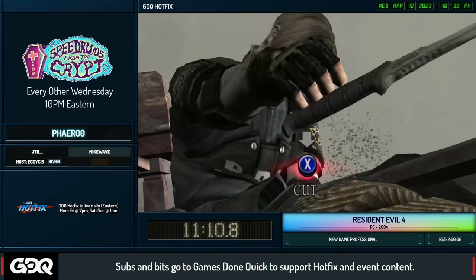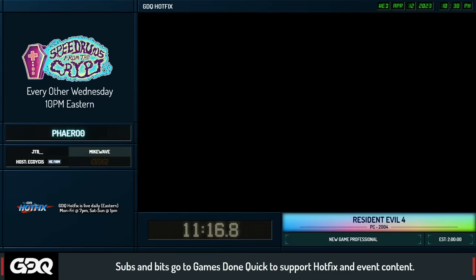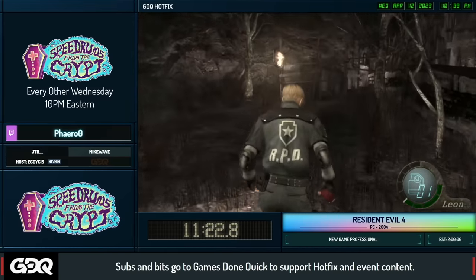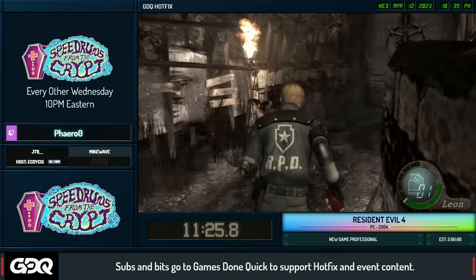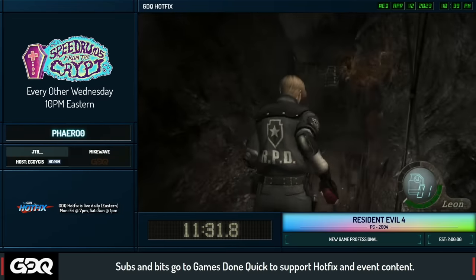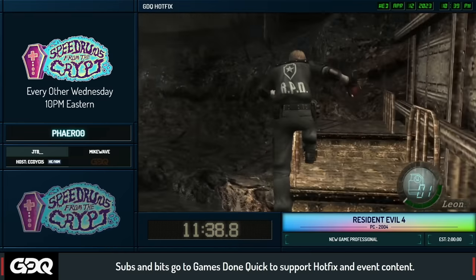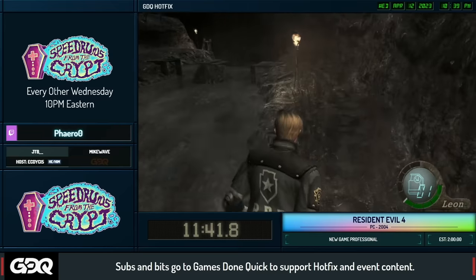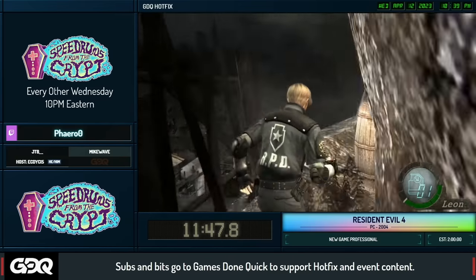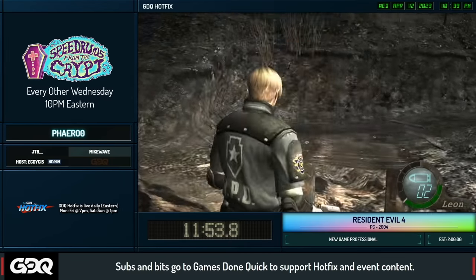If someone's grinding for a really good time, the moment they see Del Lago begin the early dive animation they'll reset immediately — you just lost 18 seconds right out of the gate. Getting past Del Lago with the late dive is actually when the run really starts. The early chapters before this are just grinding. Del Lago is definitely the first big checkpoint you want to pass, though there's an even bigger one coming in a few minutes.